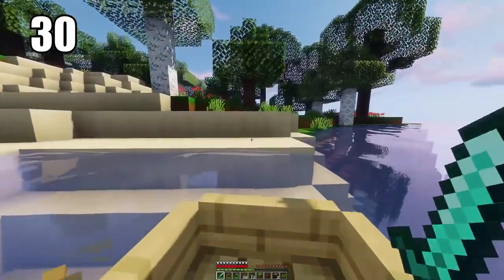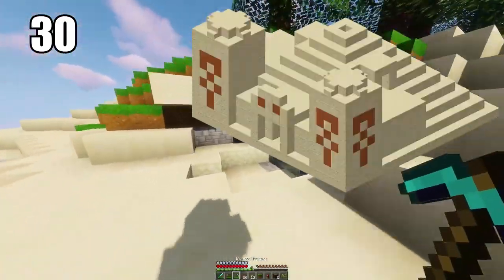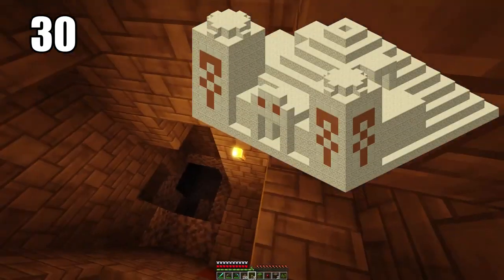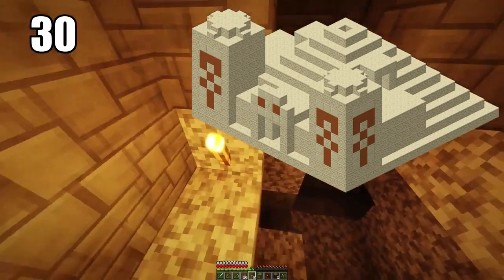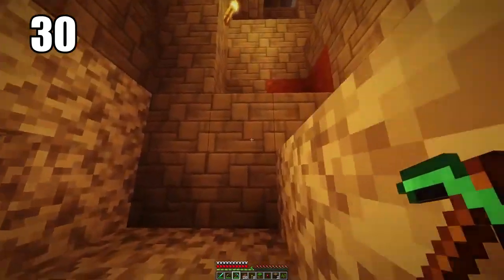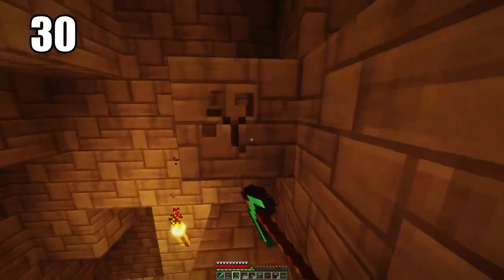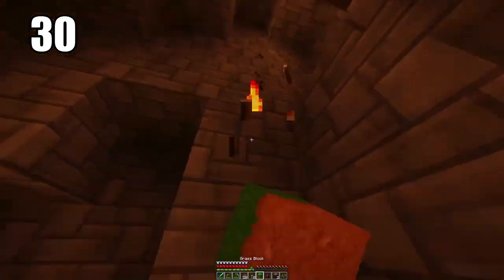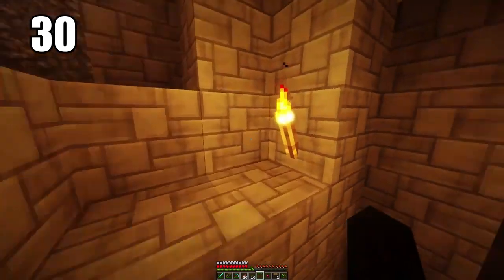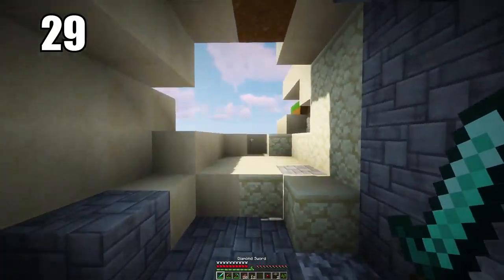Tip number 30 is looting desert temples if you're ready and know what you're doing. This is a big noob trap — the temple presents a chest at the bottom that looks easy to get, but experienced players know it's a trap and the whole temple will essentially explode if you fall into it. Clever players know a way around this. Some of the loot you can find includes saddles, horse armor, and really rare items. They do come with risk when approaching them.